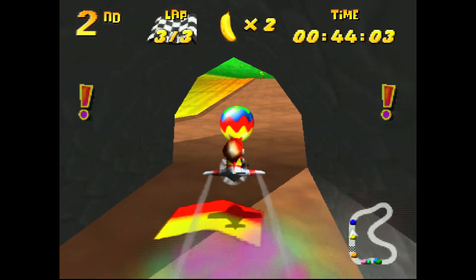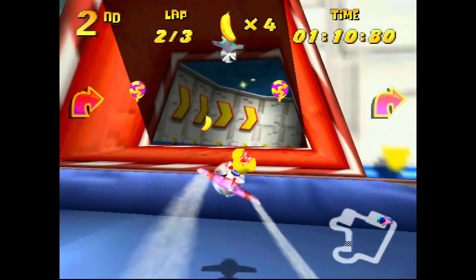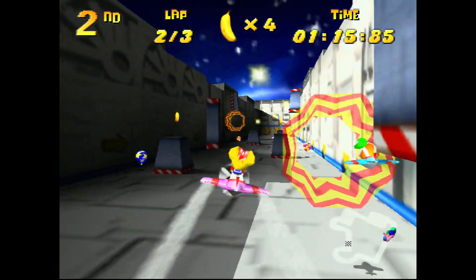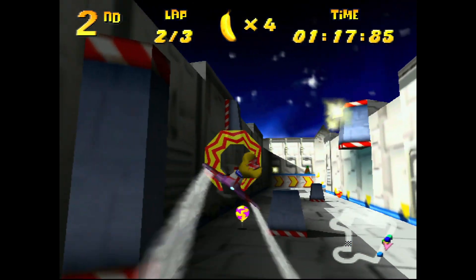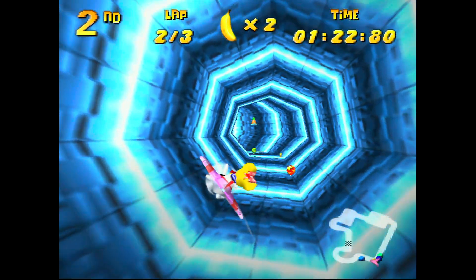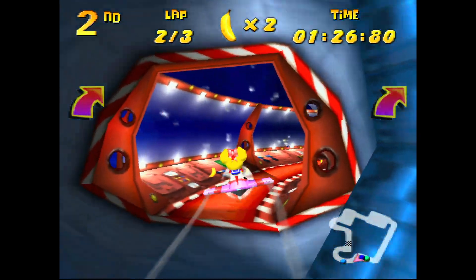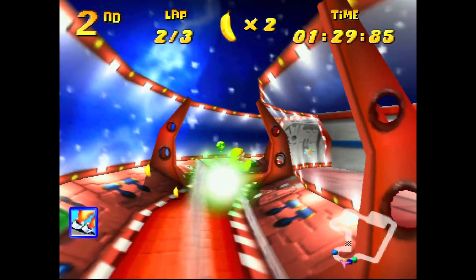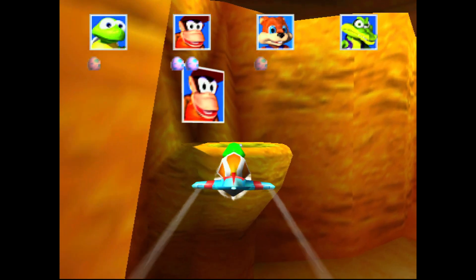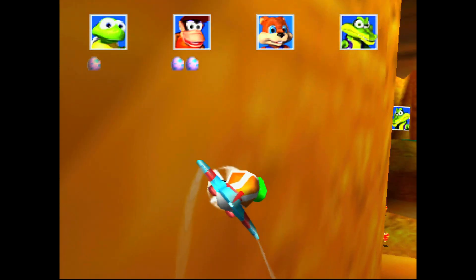And then of course, spoiler alert, the fifth world you unlock is Future Fun Land. This sub-world and all the tracks within it are really cool — they're different, they're wacky, they're out there. The final boss track within this sub-world is so, so difficult. I swear it took me about 40 minutes. Within all these sub-worlds you will find special challenges. They are fun to do. I think my favorite one has to be Fire Mountain — undoubtedly collecting the eggs and seeing them hatch. The little eyes that pop out look like they're hiding. Love it.